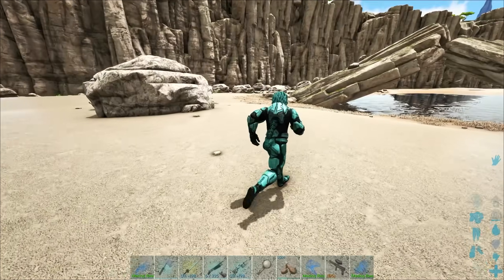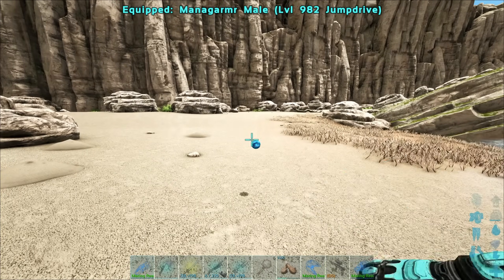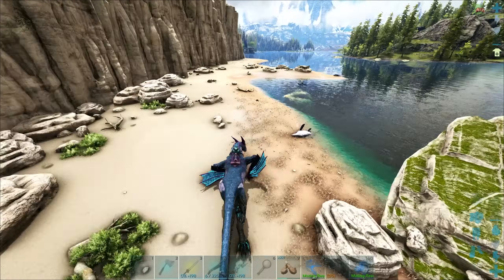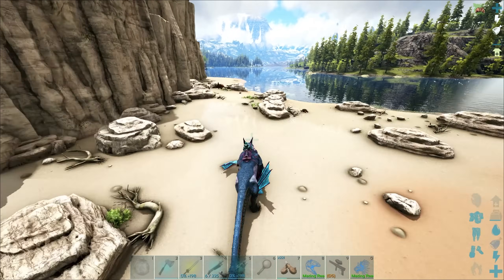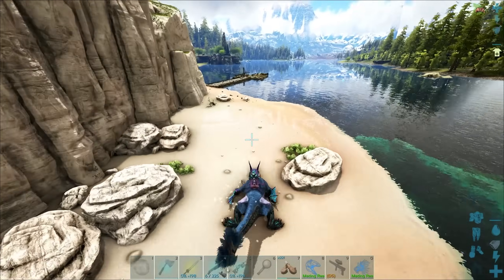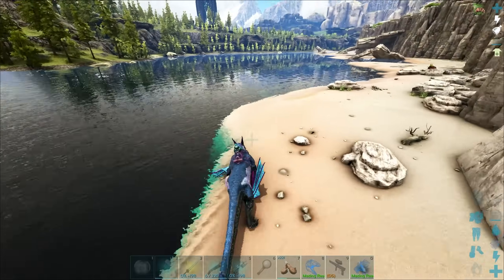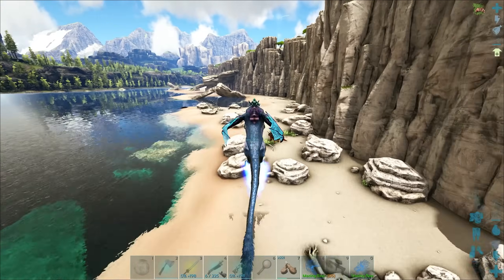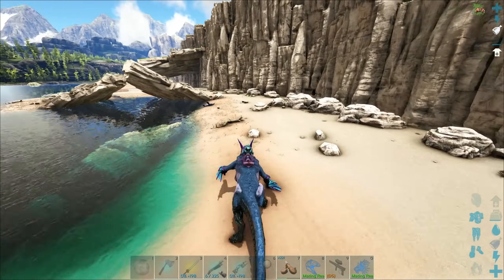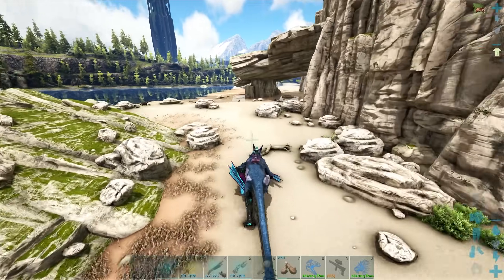If four or five is kind of the average — it's still a lot less than last year. It was totally two last year, right? I could have sworn all these years it's been two and I've had to kill like 200 turkeys or something. Anyway, back to the mana — these other creatures are obviously going to be really good, but the mana is super fast. You know, we're running around really really fast searching for these turkeys.